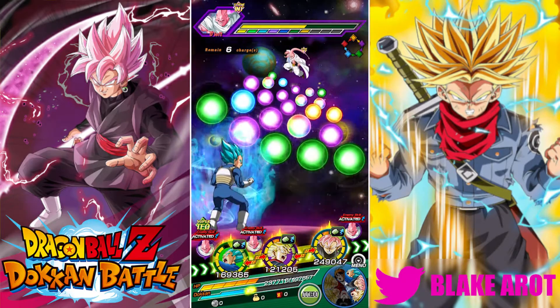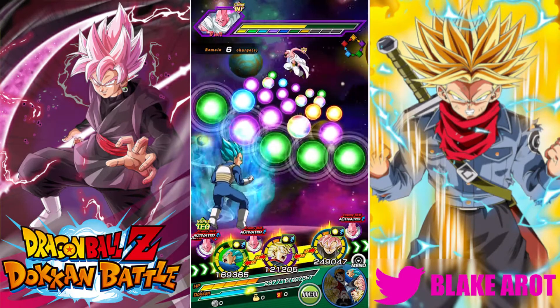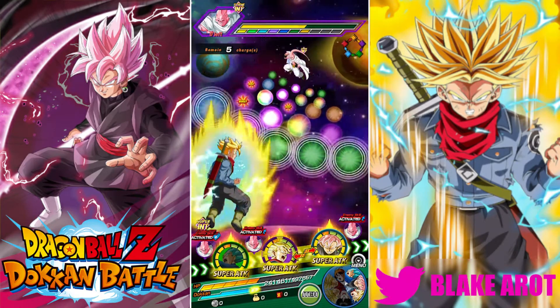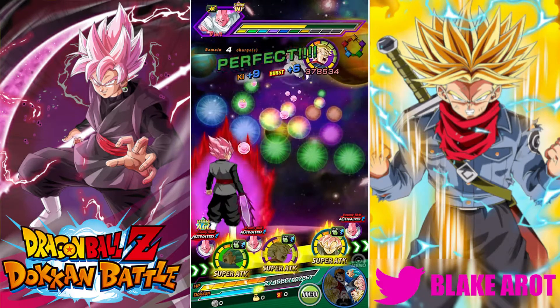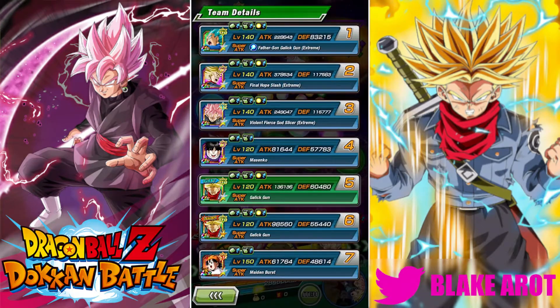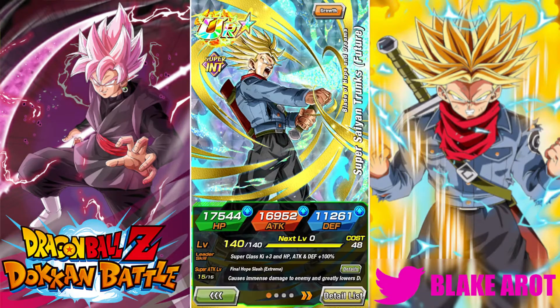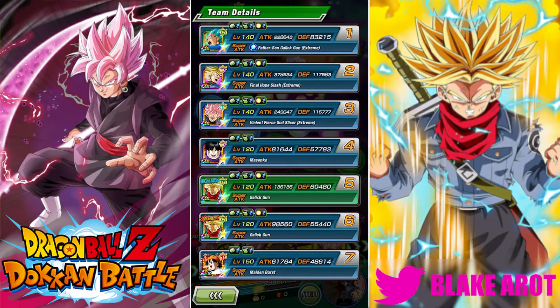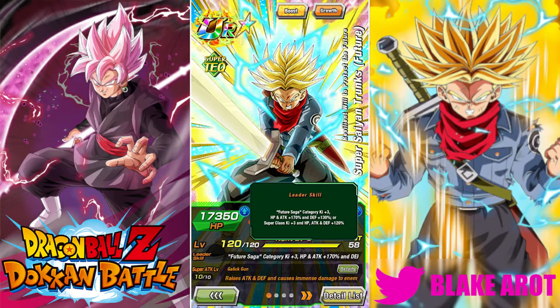That's actually a decent amount of orbs — 8 orbs. He's down to 117k defense. He is fully EZA'd, right? I'm making sure I didn't mess up — I remember his defense being higher. Wait, is this a 130% defense team? It is, okay.